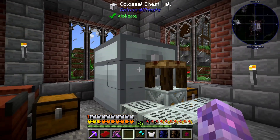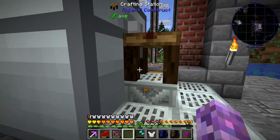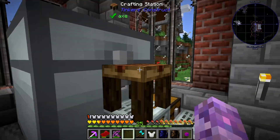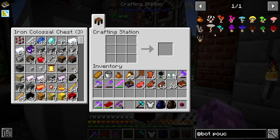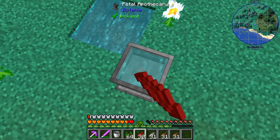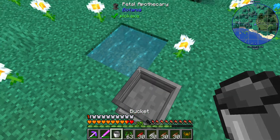As somebody mentioned a couple of videos back, if you put your crafting station where the crafting core is — in this gap — the Colossal Chest core means we can craft using the colossal chest. That's actually really handy. Probably take some rockets out of there and a seed.